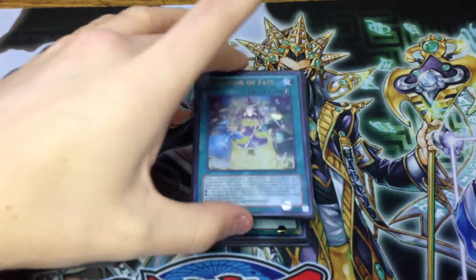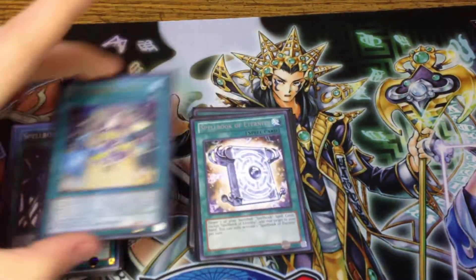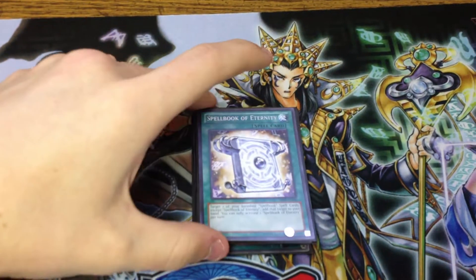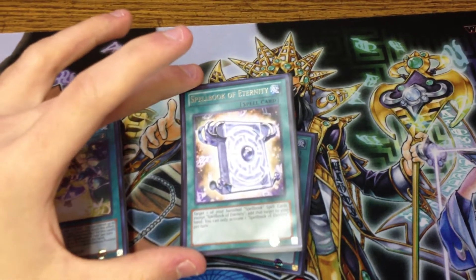Got one Spellbook of Fate. You can use this to banish threats or to Book your Magician to reuse its effect. Spellbook of Eternity recycles any of your banished Spellbooks — this is how you get Tower back.